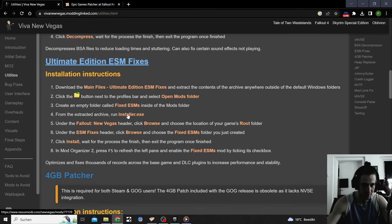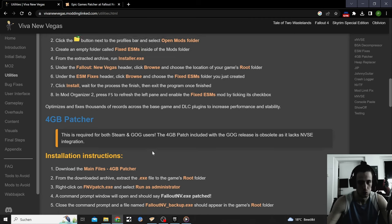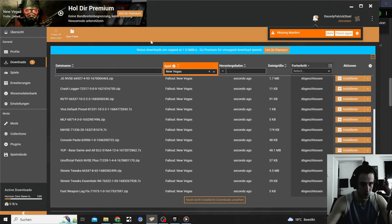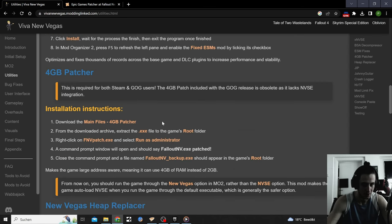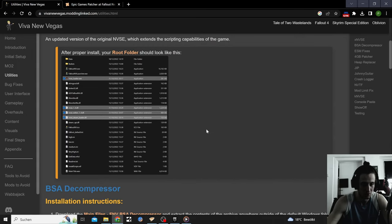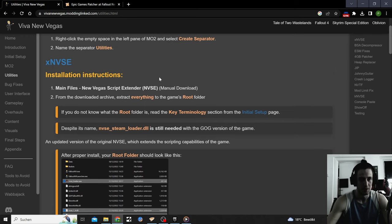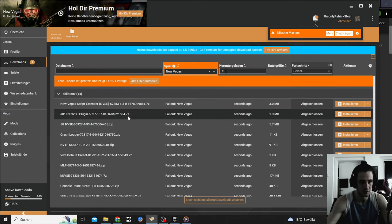Some mods do not work with Viva Las Vegas — for example, the Ultimate Edition ESM Fixes and the 4 Gigabyte Patcher do not work with the Epic Game version. Also, you'll have to use the Vortex Mod Manager. The mod manager Viva Las Vegas recommends — Mod Organizer 2 — doesn't work with the Epic Games version. Vortex apparently works, and I've already gotten it to work.